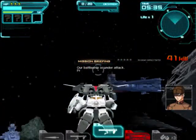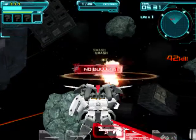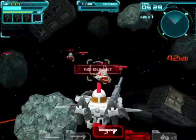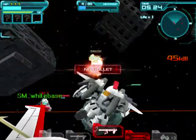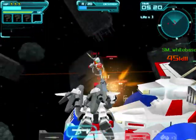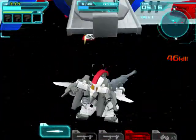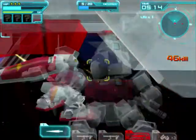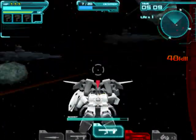Now we have to defend White Base from a bunch of GMs. I don't understand the logic either, but I guess since Zakus were already used too much in the ground mission and the earlier box mission, they decided to use a different unit this time.